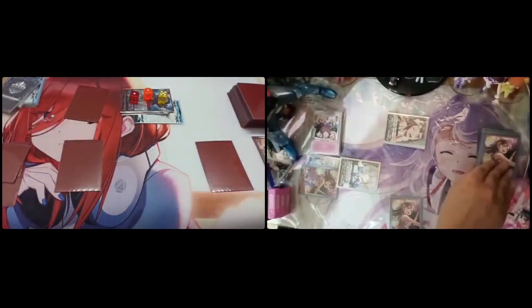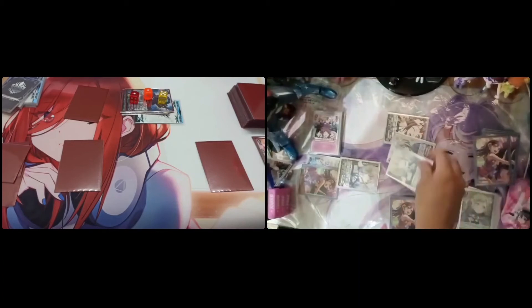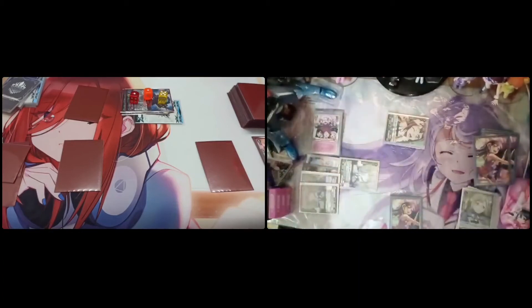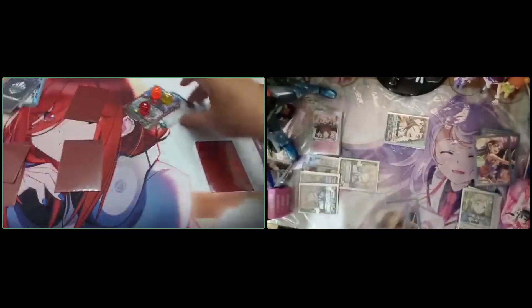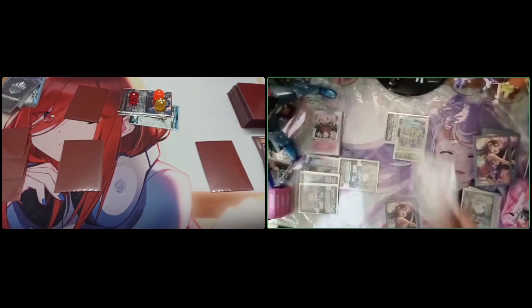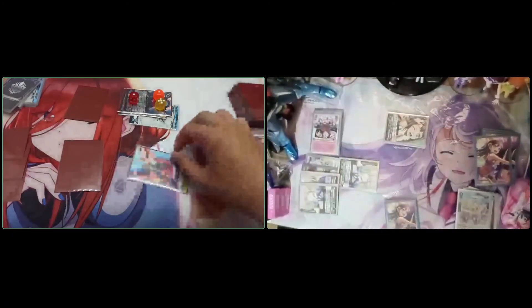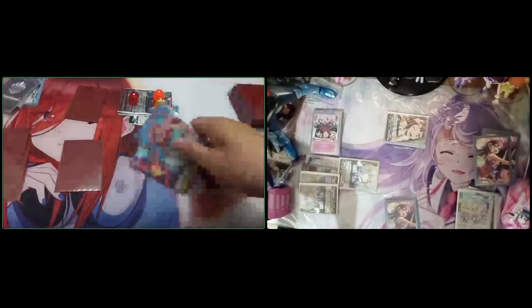Then I check: no trigger, no trigger. Discard one. Stand. 38k, two crits to vanguard. Discard a critical. No trigger. Twin drive. First check: draw trigger, power to vanguard, draw. Second check: no trigger. End of turn.